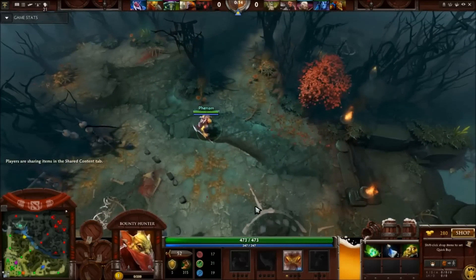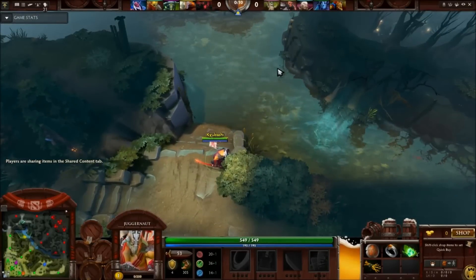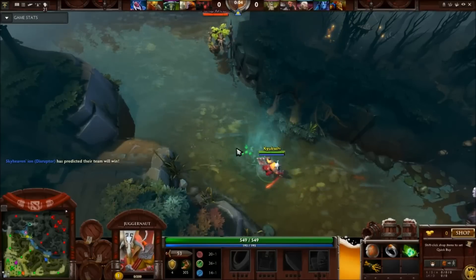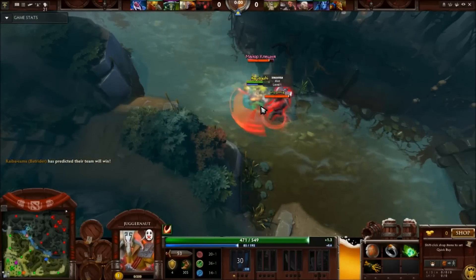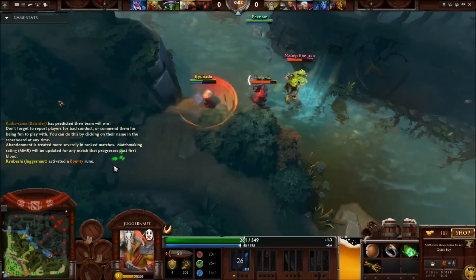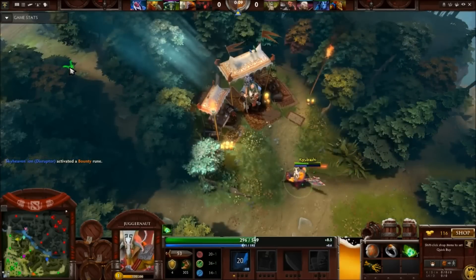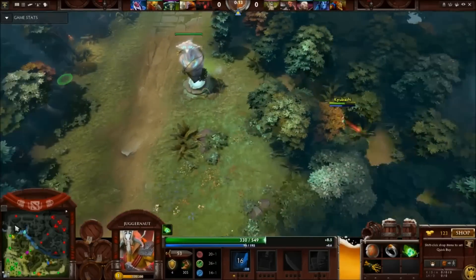I personally go for a Stout Shield, a Ring of Protection, a set of tangos, and a branch. This allows you different options as far as building items goes. The aim is to turn the Stout Shield into a Poorman Shield, and the Ring of Protection into a Vanguard if you so desire, since it will help your regeneration on lane by quite a margin. Since the Poorman Shield has a 100% chance of blocking enemy hero damage to a certain degree, it helps Juggernaut sustain a lot of damage that would usually come from supports and makes you a beast to be reckoned with on lane.